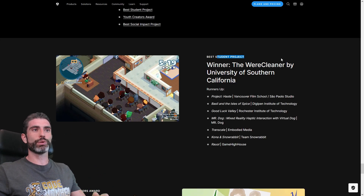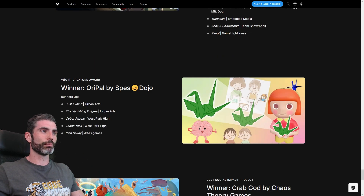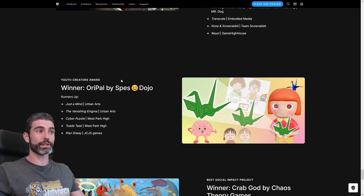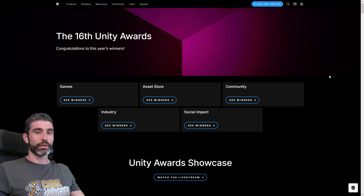There's also a really awesome award — the student project — and the winner was the Wear Cleaner. I think it's really awesome how Unity makes an effort to promote and highlight student games. A similar one is the Youth Creators Award, which is another awesome thing highlighting people who are just starting with game dev and making some really awesome things. And for best social impact was Crab God, which looks quite interesting. So those were the 16th Annual Unity Awards.